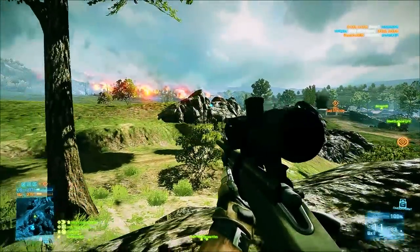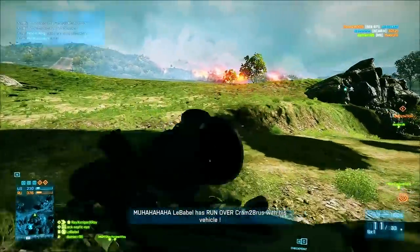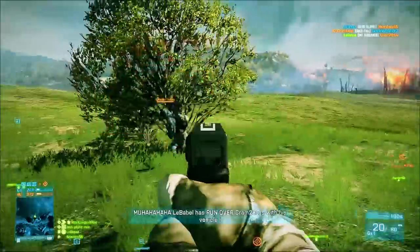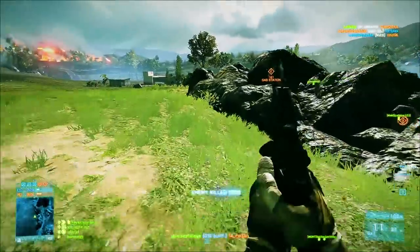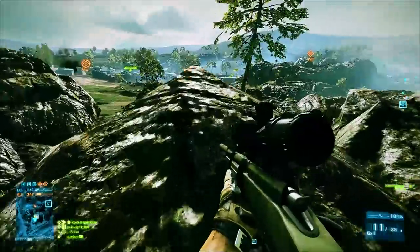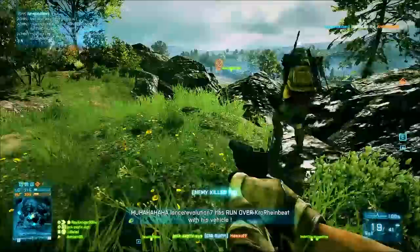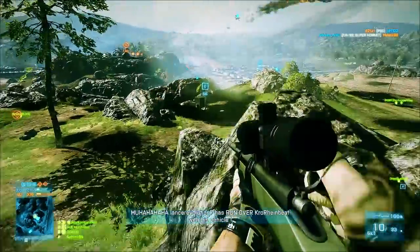When you're playing as the recon class, always take your time. If you see a guy in the distance, don't feel like you have to engage him straight away. If you take a shot and miss, he's going to get suppressed, get scared, and just run away. But if you take your time and wait for the enemy to settle, you're gonna get a much better shot. Most of the time they'll run around for a few minutes, then stop, crouch, or end up shooting one of your allies — and that's when you'll get a really good shot on them.